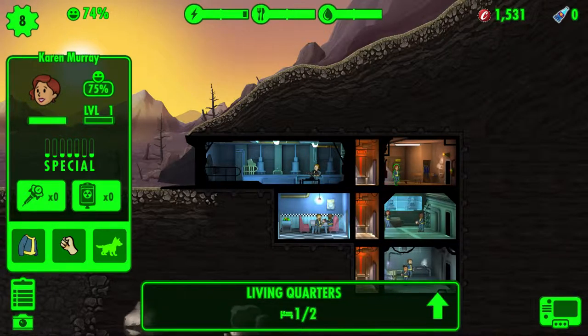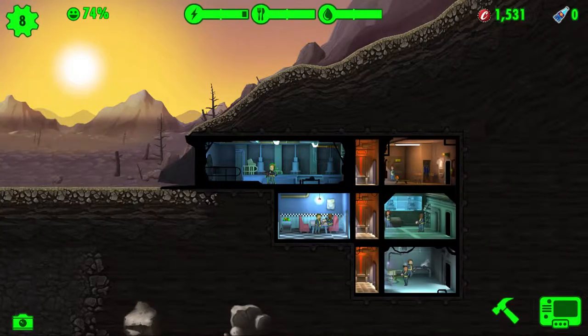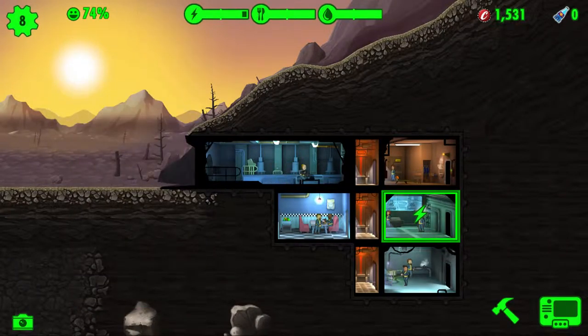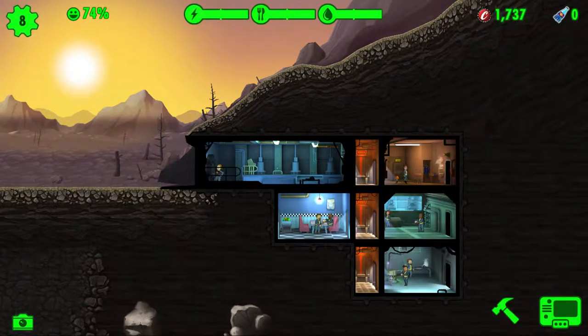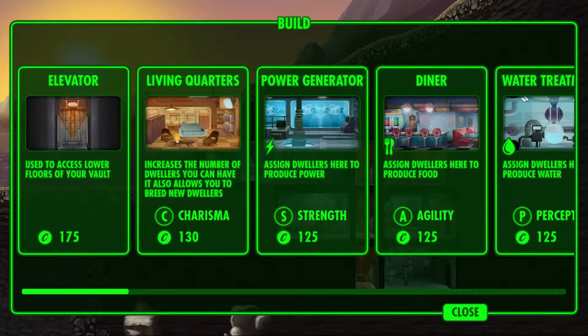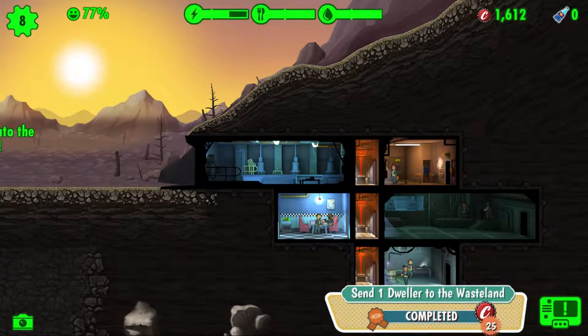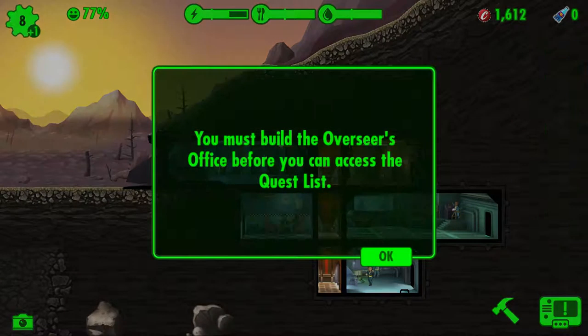The weapon stats are 15 to 17, 13 to 15, to 19. You can have that one just in case someone does come. Stephen Clarke, you can have that one. Should we send her to the wasteland? Let's send her to the wasteland — explore! I might build another power generator.